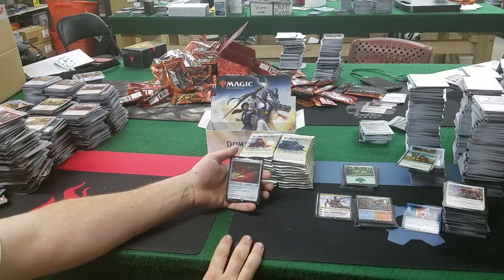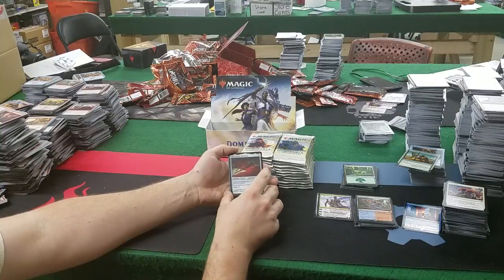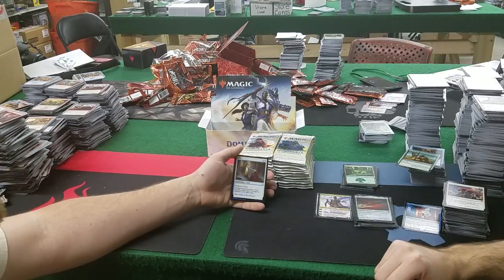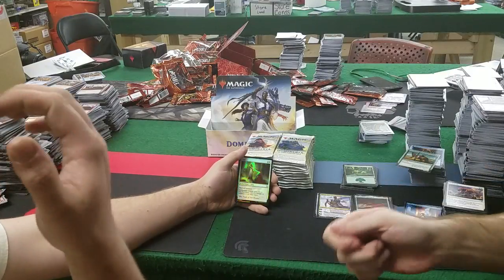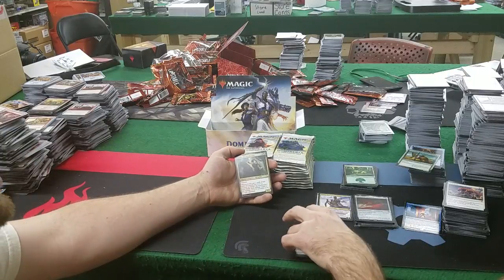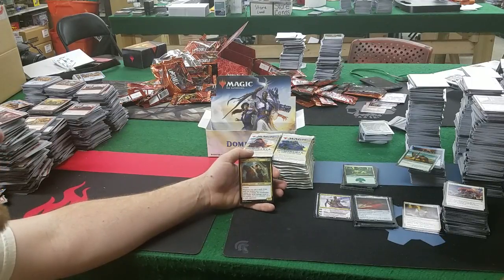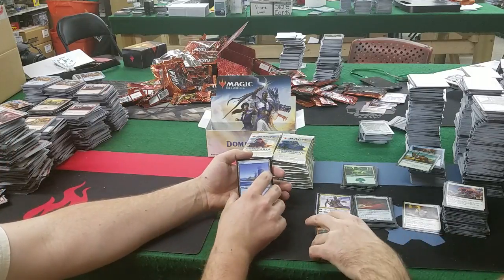Black Blade Reforged: 2 mana legendary artifact equipment — equipped creature gets +1/+1 for each land you control. Equip legendary creature 3, equip 7 — wow. Pure Steel Paladin would change that for legendary equip. Danitha Capashen, Paragon: 2 and a white, enchant creature gets +2/+2, has first strike, and is a knight. Halar, the Fire Fletcher: one red and a green for an elf archer, 3/3 with trample — whenever you cast a kicked spell, put a +1/+1 counter on it, then Halar deals damage equal to the number of +1/+1 counters on it to each opponent. Kick multiple spells, trample, keep kicking — that's a powerful combo.